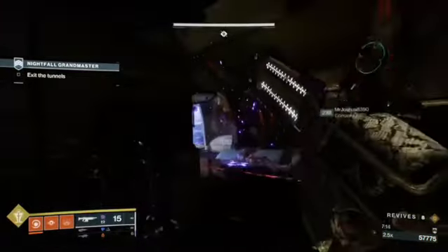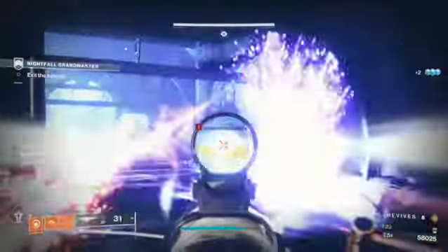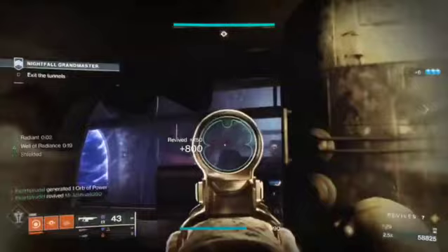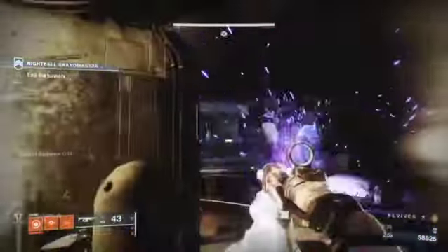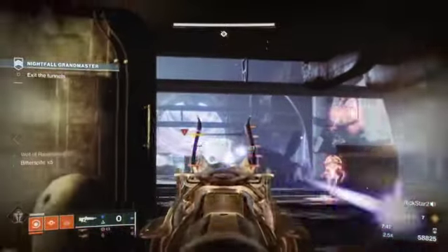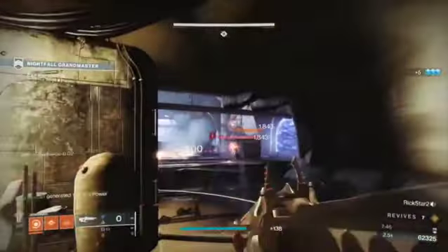Josh goes down and I almost do too — this is what I'm saying, lead with the well and get that hydra gone. That hydra is causing so much damage, and with that sniper on the top right — I think he's a barrier champion — get him gone. This is where we could improve as a team: we let these guys linger way too long. Get them gone quicker.